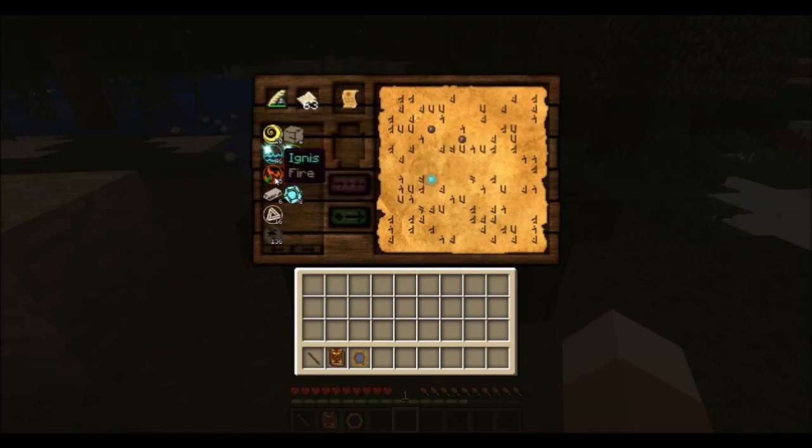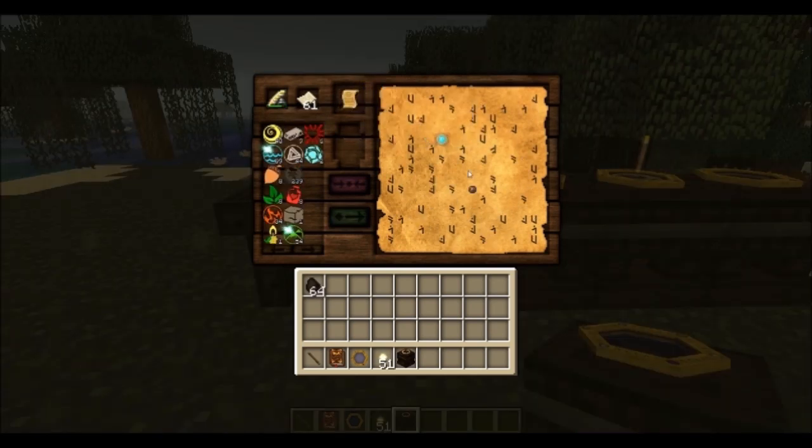Since you know the aspect that triggered the research must be in the minigame, you can add it again to illuminate certain symbols. Most research in Thaumcraft uses more than one aspect, so it's up to you to try and error the correct aspects to help you solve the puzzle.